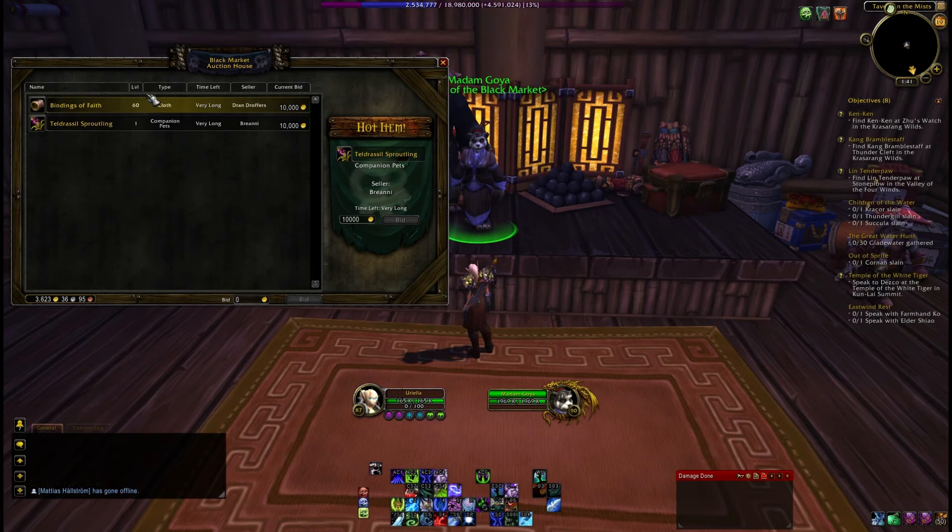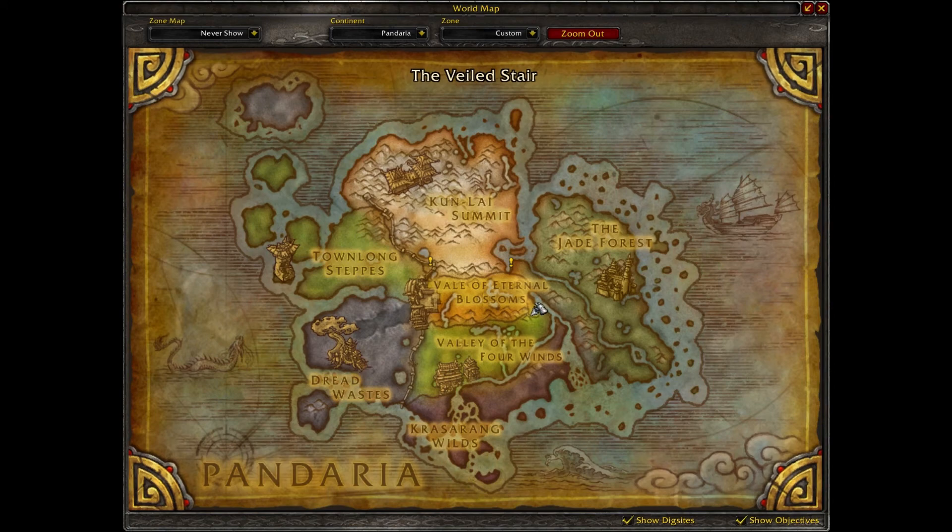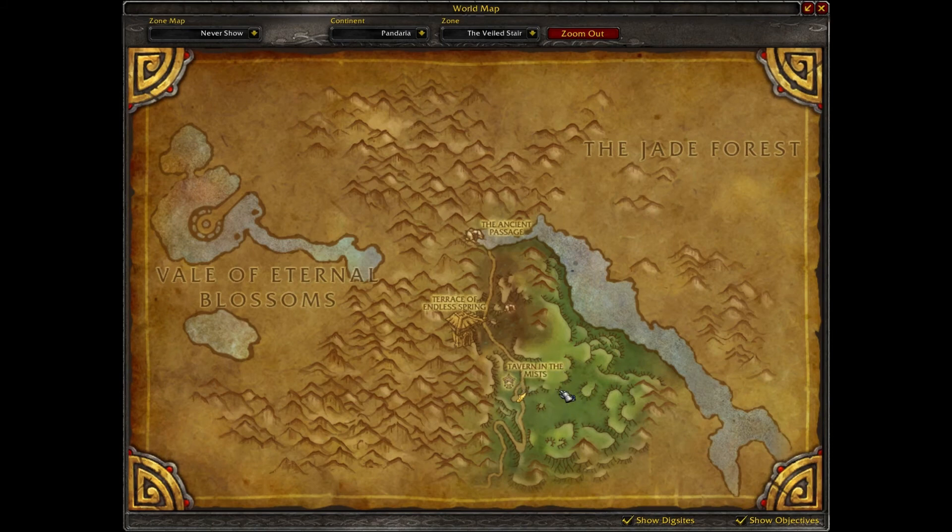That's just a little video in case anyone was wondering what the Black Market Auction House was or where it was. If we just give you a quick view of the map — it's on the Veild Stair, which is just next to the Vale of Eternal Blossoms, between Kun-Lai Summit and Valley of the Four Winds, just east of Tavern in the Mists.